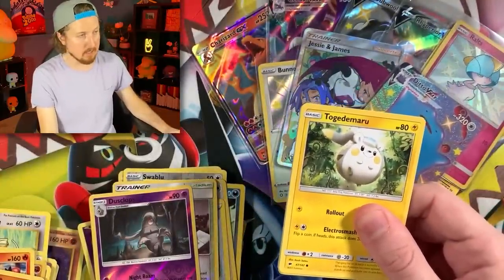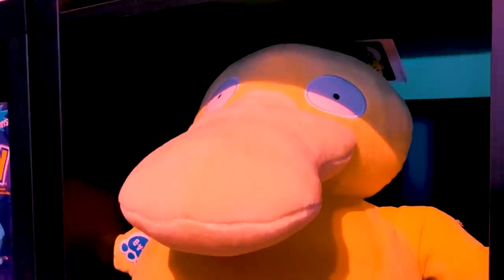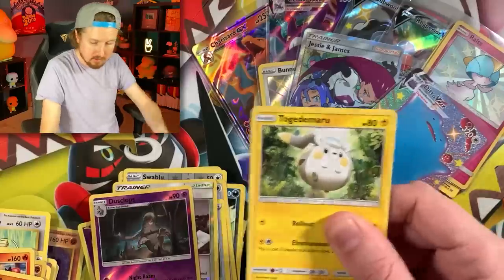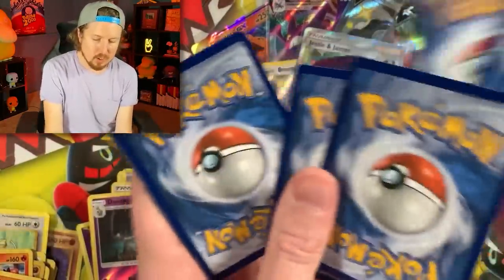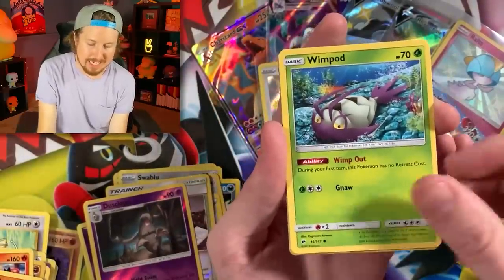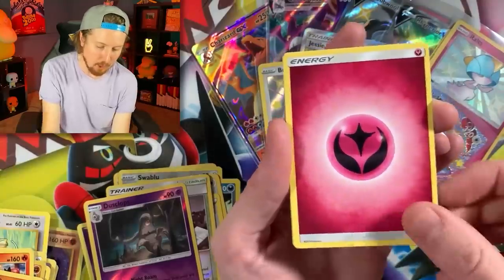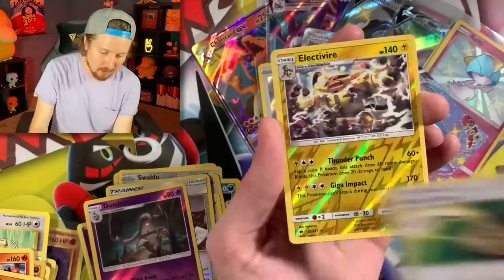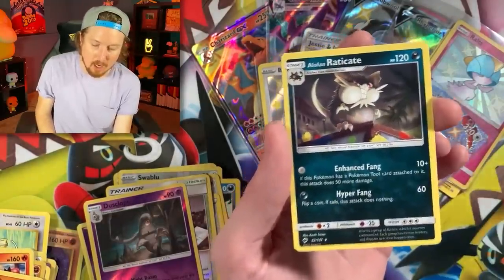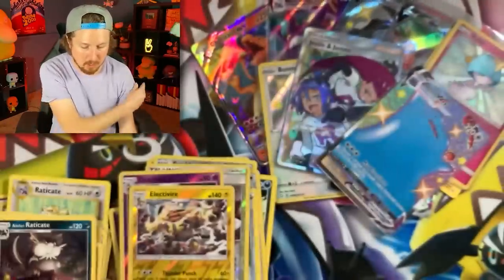Burning Shadows — like I said, not being the nicest to us. All those Burning Shadows booster packs came from a Burning Shadows Elite Trainer Box — a little bit of a rough Elite Trainer Box. We have Electivire and Alolan Eradicate — yet another Eradicate making an appearance. Code card once again. However, luckily, all of you are getting a lot of code cards.